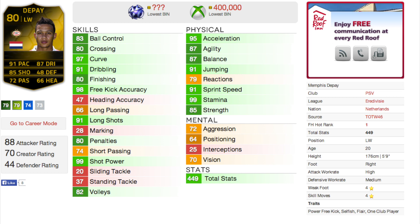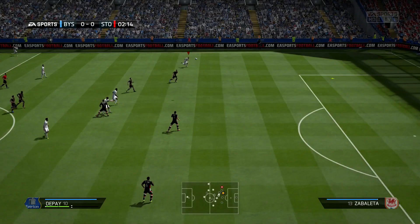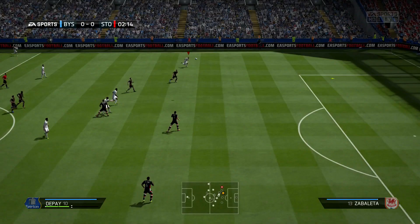Look at the stats on this card: 99 shot power, 95 acceleration — his base stats look very, very good. I'm going to talk about whether he lives up to those in-game stats that look very incredible. Please like, comment and subscribe, and follow me on Twitter — and here we go, this review is underway.